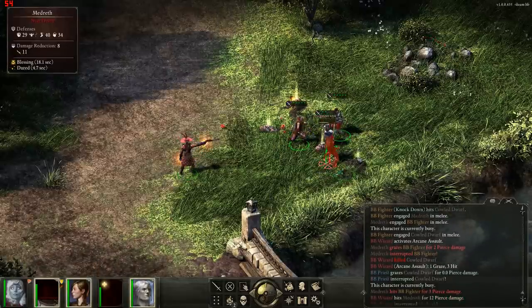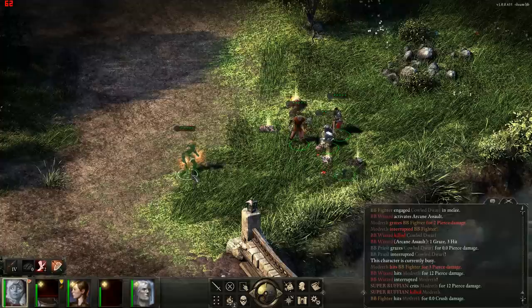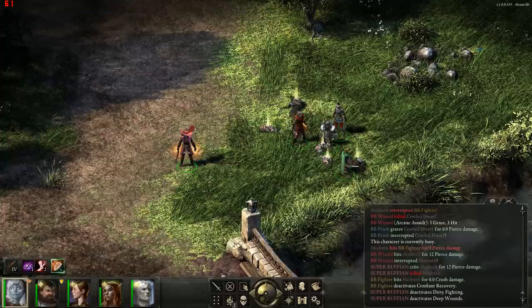I wasn't paying attention, so Medrat actually killed my Rogue. The Super Ruffian with fast-firing firearms is actually a very effective build. This character is level 8 and only one of those guns was available in the back-end beta — I summoned the others in along with the hat and outfit. But all the items will be available in the full game, and this should be a pretty funny build if you attempt it. Thanks for watching guys, and look forward to the next video.